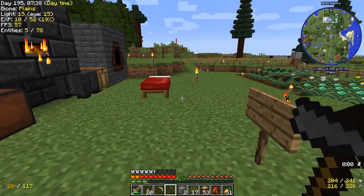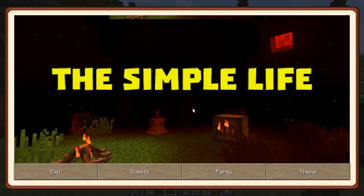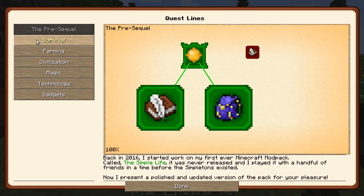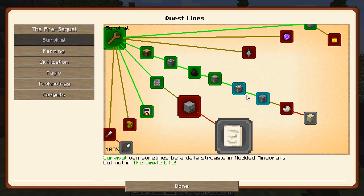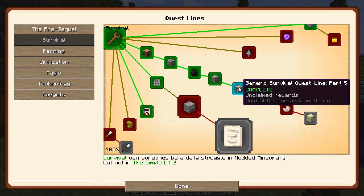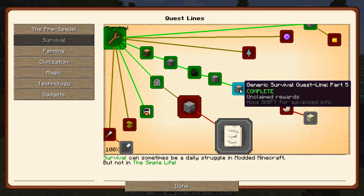Today, we haven't really done a whole lot with the quest book. I want to take a look at that real quick because I think I've got some things here that are unclaimed as far as rewards. Here in Survival, we got this one here — Generic Survival Quest, Part 5, Unclaimed Rewards. Let's get to that one.